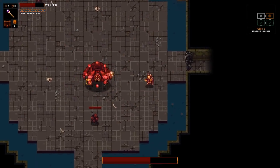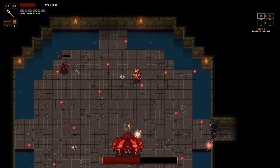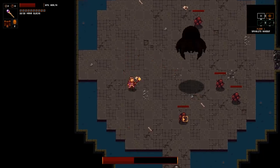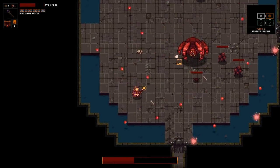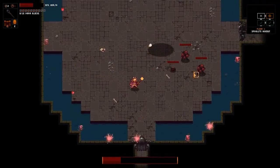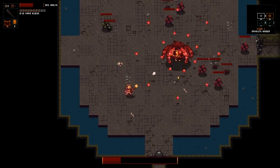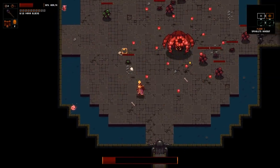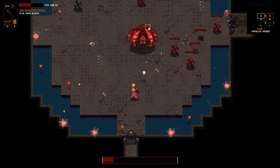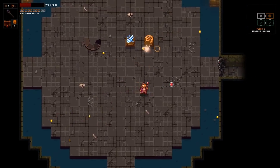I got the bullet hell a little bit better than I have been. I'm a little bit worried about those nest things. I was really hoping I could actually hit it - so these just spawn spiders. This is very Binding of Isaac.